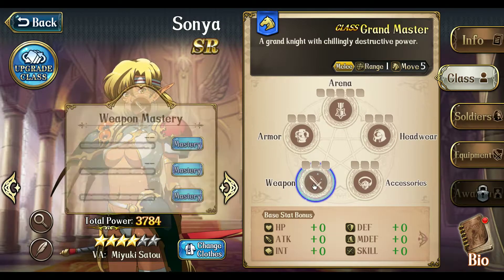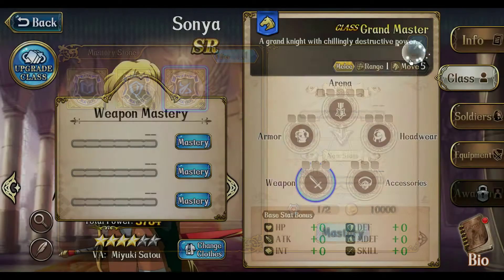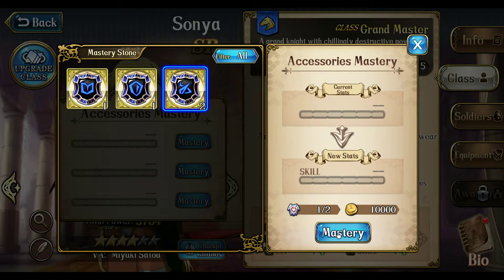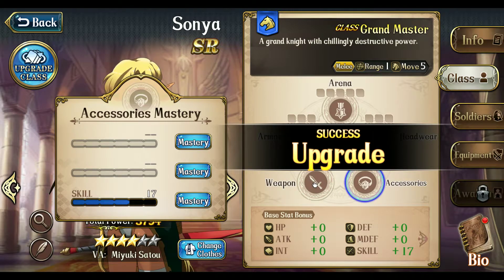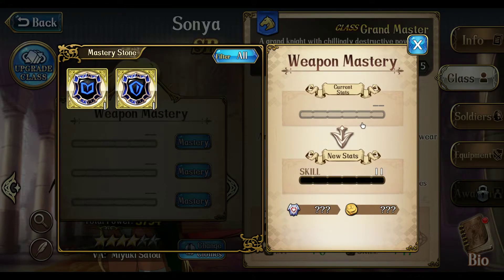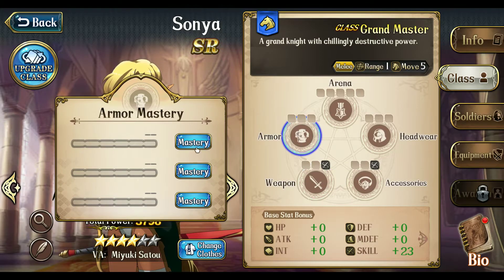Open equip mastery — I don't think I have anything for her. Int, defense, skill. I think skill is the most useful in accessory. So let's give her some skill in accessory and weapon, and then some defense in the armor category.